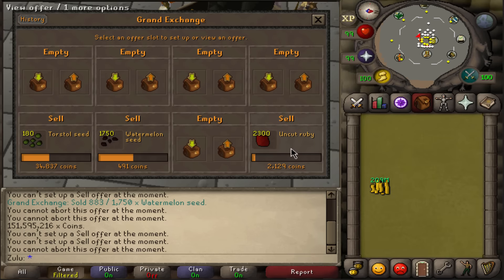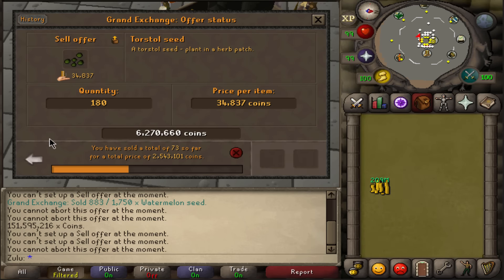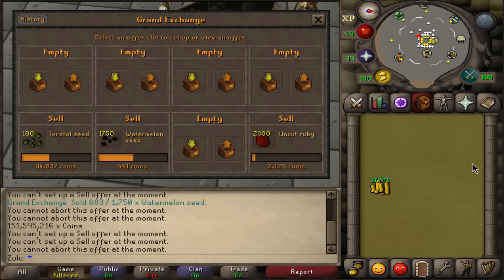We're at 209 mil. This stuff is slowly selling — I think I'm just going to let this sit overnight. They might sell overnight; maybe I'll drop them slightly, but they should sell. In the morning I'll go ahead and check this and we'll complete the video and get the total loot from 3200 kills.